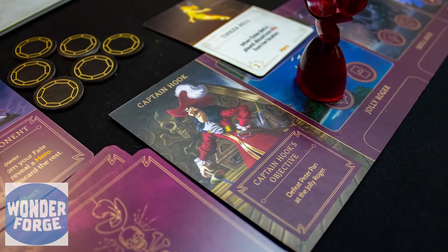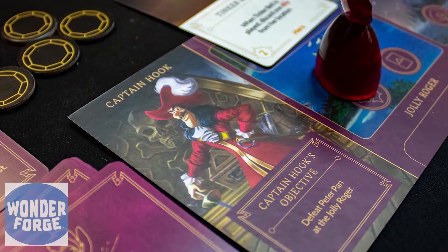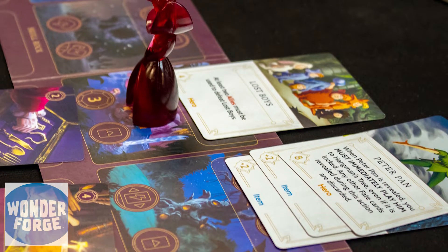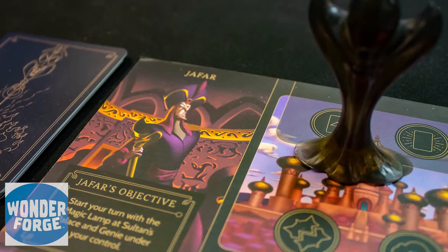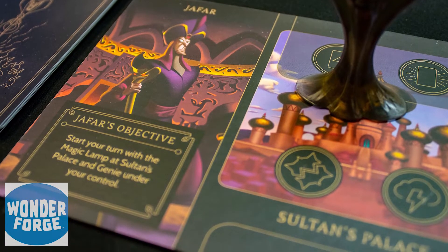Villainous is an asymmetrical race to finish your objective. Every character has a slightly different objective which takes different steps to actually obtain. For Captain Hook, you're trying to defeat Peter Pan at the Jolly Roger. So you actually need somebody to put Peter Pan in play, get him over to the Jolly Roger, and then have a fight with them. There's a lot of steps that go into that — it may seem easy, but there's a lot to it.